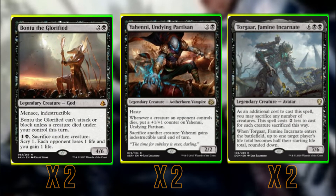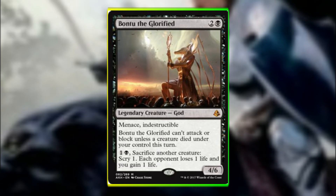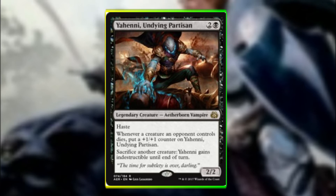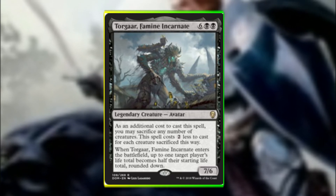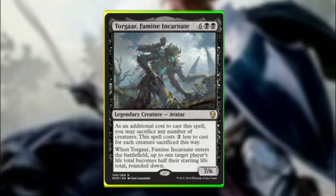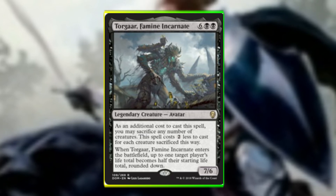We have some sacrifice engines in the deck for extra value: Bontu the Glorified, Yeheni Undying Partisan, and Torgaar Famine Incarnate. Bontu is another indestructible god with deathtouch and can provide minor life gain by sacrificing a creature. Yeheni becomes a major threat if left unchecked, becoming indestructible at will. Torgaar is our early-game big hitter — tokens can be sacrificed to get him out quicker, and his enter-the-battlefield trigger reduces a target player's life total by half, letting us hit our opponent hard or gain life if needed.